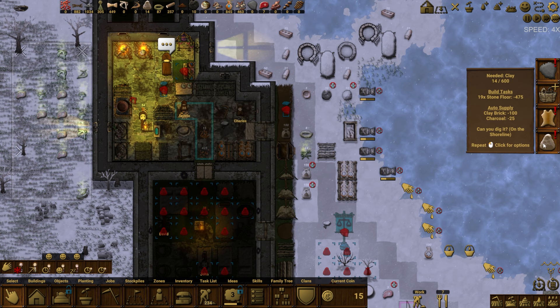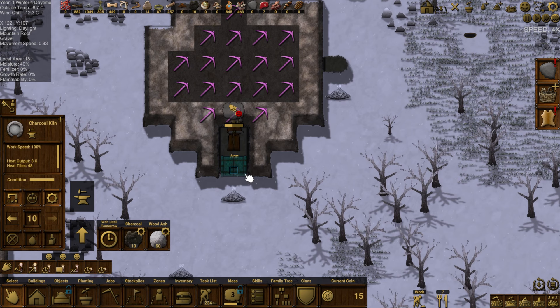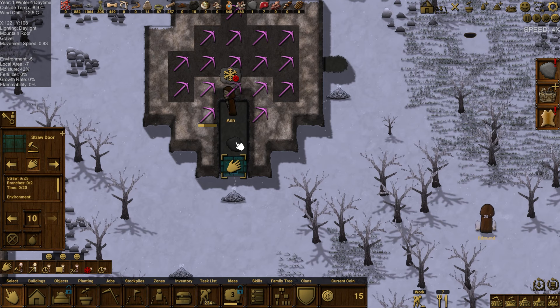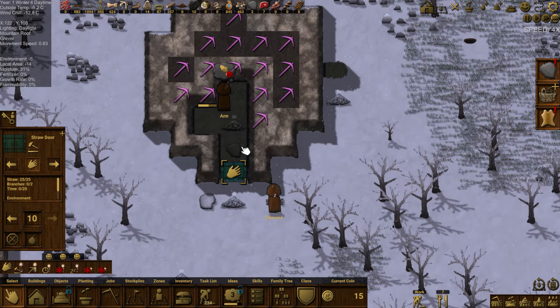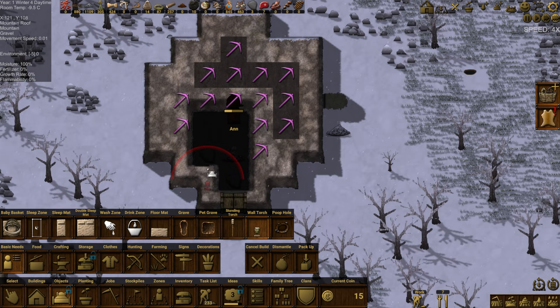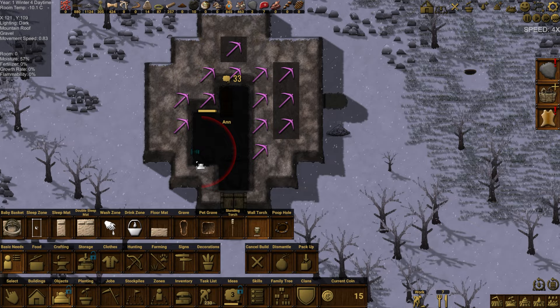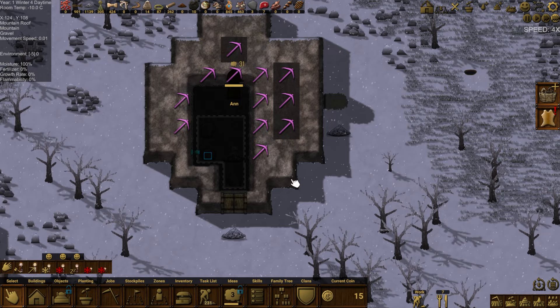Broad beans! We need charcoal and clay made. We have a hundred branches so charcoal should be fine. Edmund is coming in to put in the gate but still needs a few branches. We'll set up some lighting in here and put a fire blocker zone.